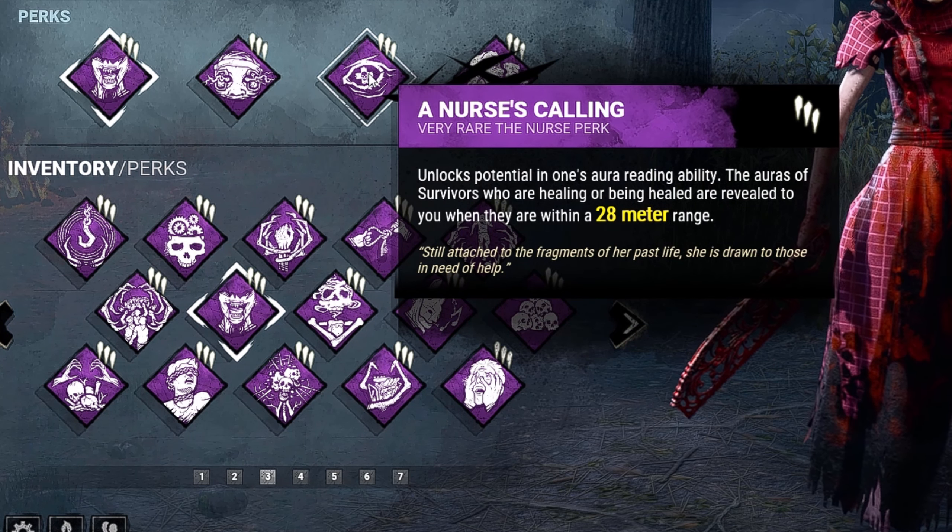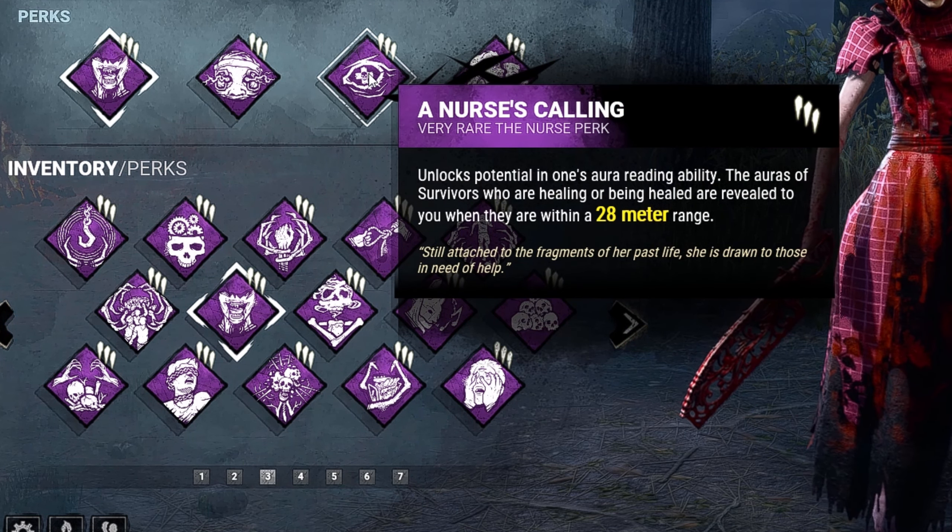For our third perk, we have Nurse's Calling. Survivors that are healing within 28 meters — we'll be able to see their auras.